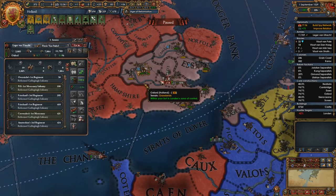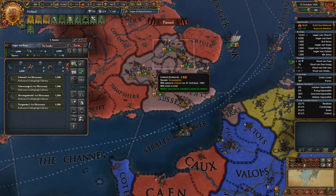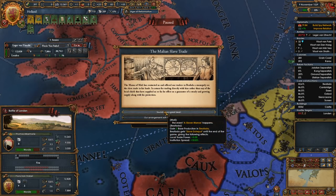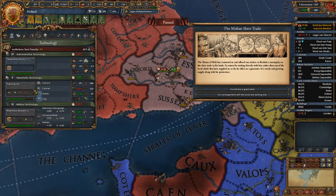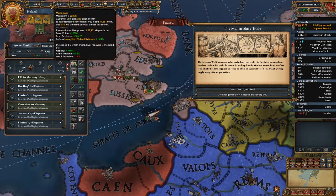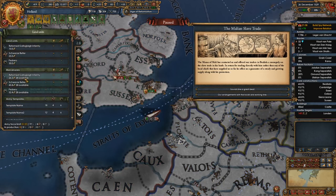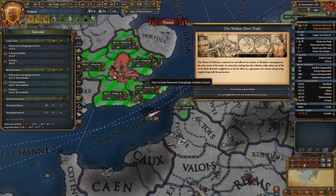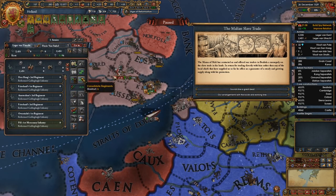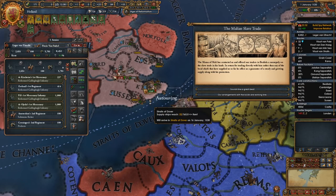Get a couple of these guys and have them join up so we're not so far over our force limit. Get you guys over here to kill them. We can at least take it — wait, we lost? Are you kidding me? How did you do that? I'm not at full? I'm so confused how that happened. I also don't have any cav — I think I just consolidated them all.